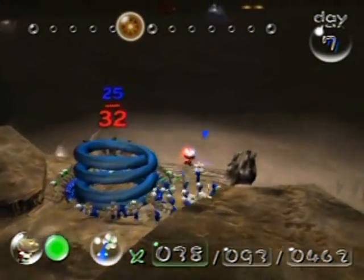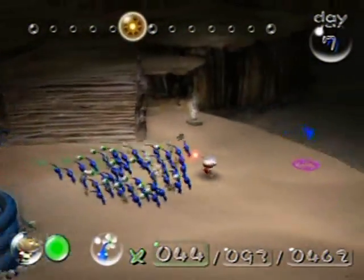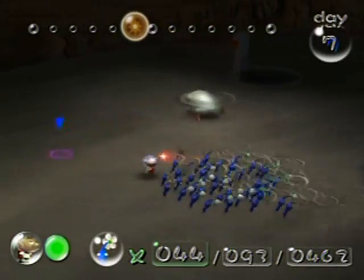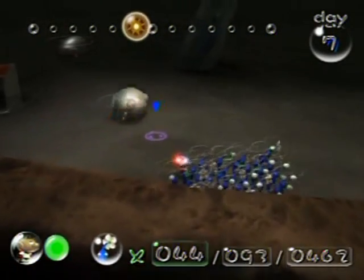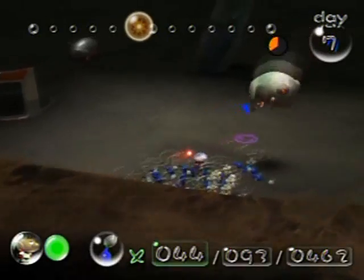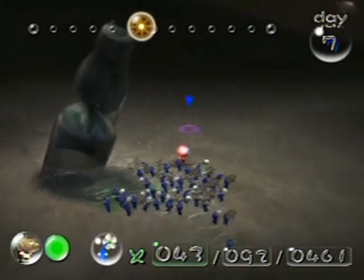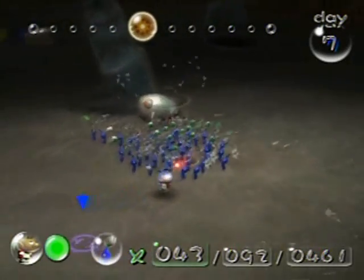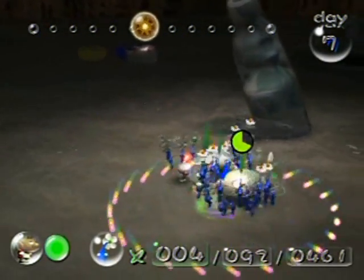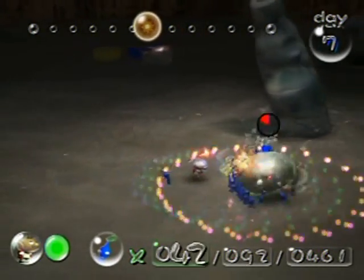I don't have enough for the ship part down there — I need 40 for that one, and I know I'm gonna lose some due to the Wallywog issue. Okay, go over here. Notice there's a little bottle in here. I still haven't explained the setting of Pikmin — Pikmin takes place after humans are extinct, so that's why you see a lot of human-like objects around the area, because there's no more humans to clean this stuff up.